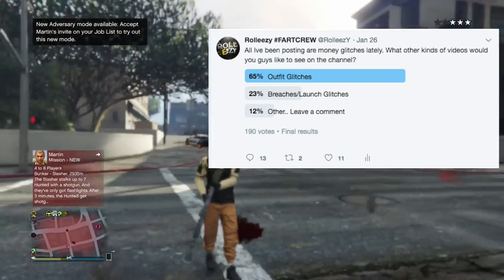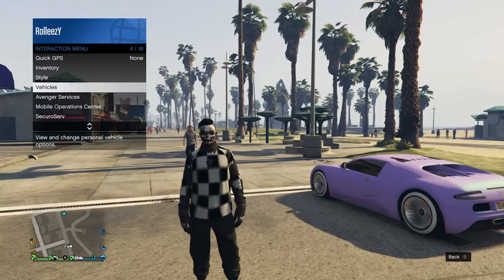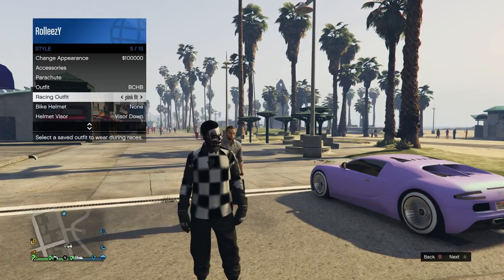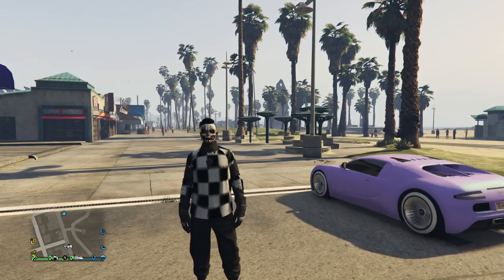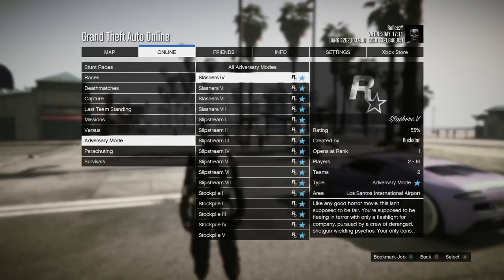We're going to go ahead and get started. I'm going to show you guys how to make both of these outfits. First thing — we're going to be making that orange outfit. We need the orange jogger, so go to Style, go to Racing Outfits, and go over to None. If you're already on None, go away from None and then go back to None.